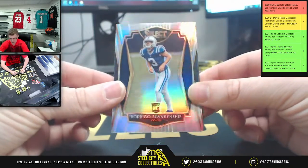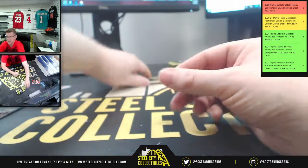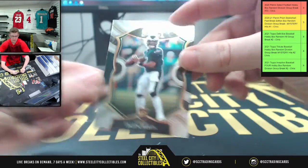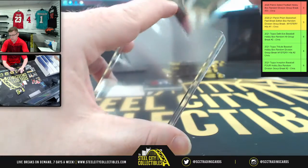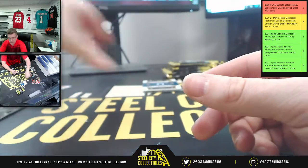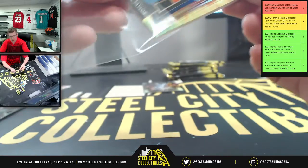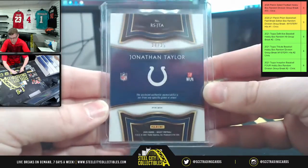Upside down Antonio Gandy-Golden, Washington Football Team. Yeah, there is Mr. Jalen Hurts. Tyler Johnson, and then for the Colts you're gonna have the tie-dye two-color patch Jonathan Taylor for the AFC South — tie-dye, out of 25. There you go, 24 of 25.